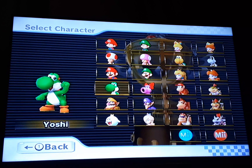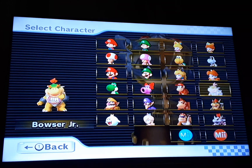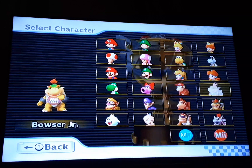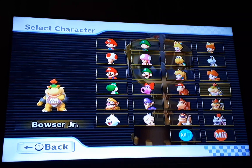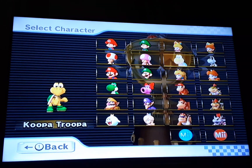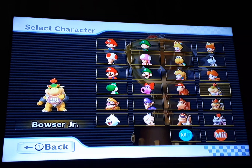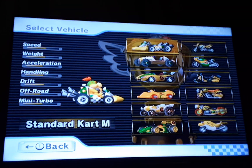Our next characters we have are Diddy Kong and Bowser Jr. I probably would pick Diddy Kong because he's cool, but I don't know who to pick here. Honestly, I don't know why these two are both middleweights — they should be lightweights, because Bowser Jr. looks pretty much the same size as Dry Bones and all these other lightweights. Let's use Bowser Jr., just because Bowser's Castle is in this cup. So yeah, I feel like it makes sense to use Bowser Jr. here.